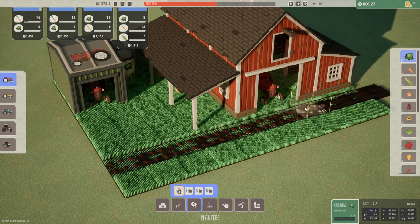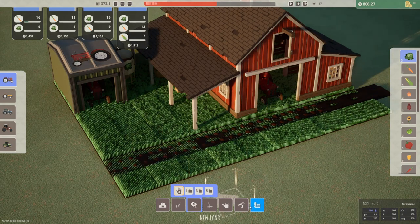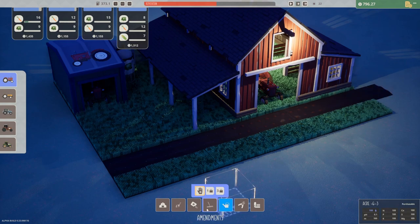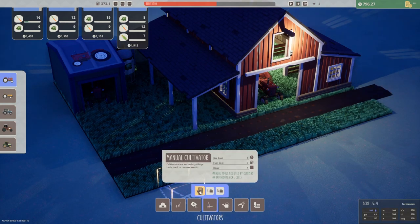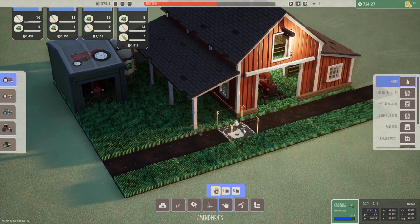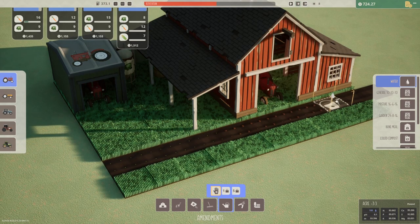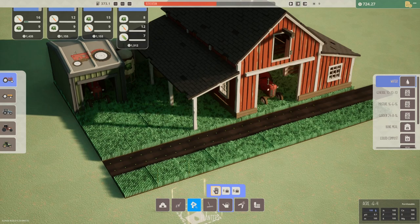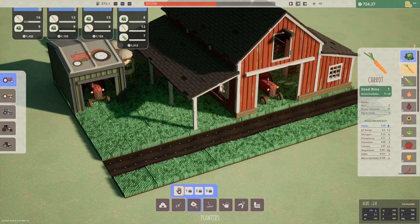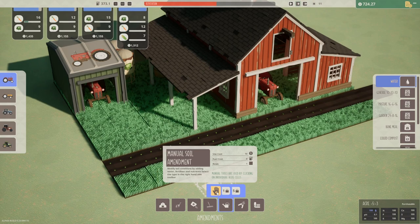Oh look, now we need corn too. Get out of here weeds — yeah I'm just gonna do the whole thing, it costs a dollar, I'm fine with that. Let's water everybody. How much water do we need? Their minimum was like 0.7, less than one water needed, and you're at 96 — I don't think I need to water you. How much does watering cost? It costs 10. Okay that's a bit more, but we do need some corn.